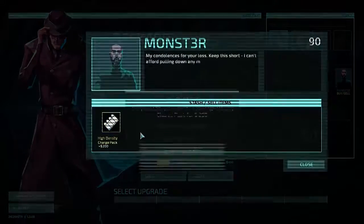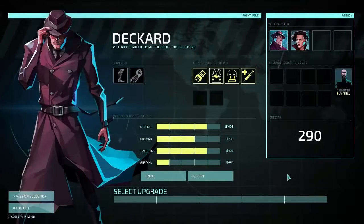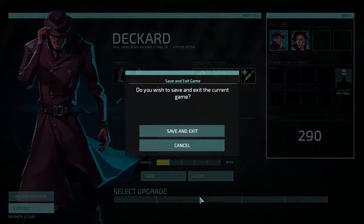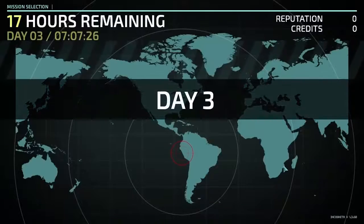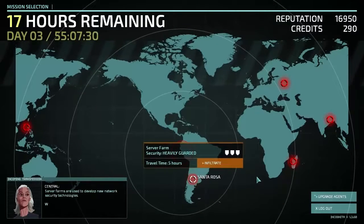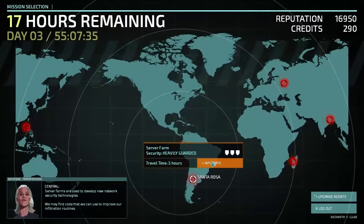Not that I think the charge packs are going to be worth a whole lot to us, but that extra 200 credits might make the difference between being able to buy new cool hacking solutions and not. So we're going to go back to mission selection and take on the Santa Rosa server farm mission. Oh boy — heavily guarded. Here goes nothing.